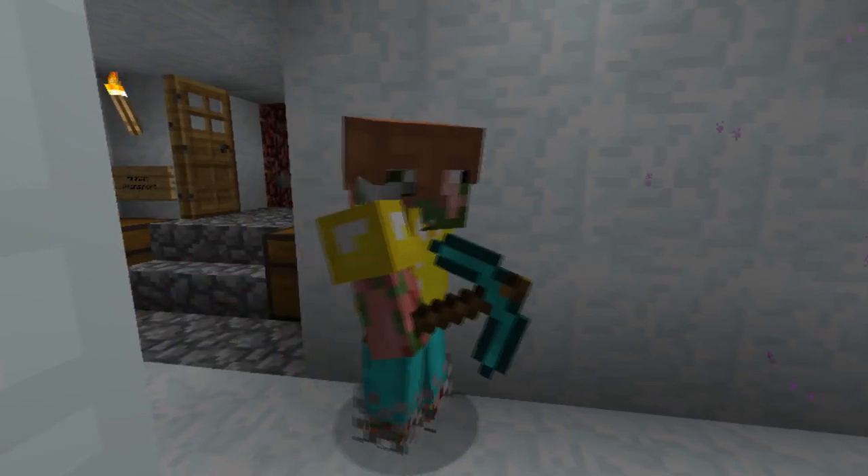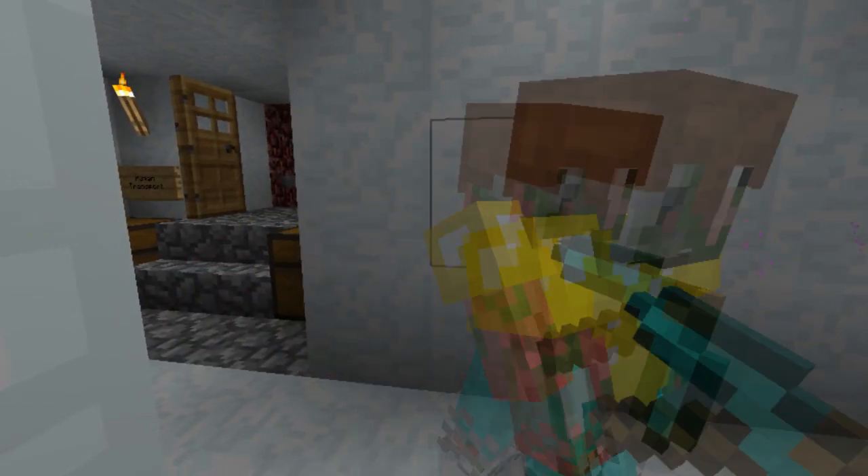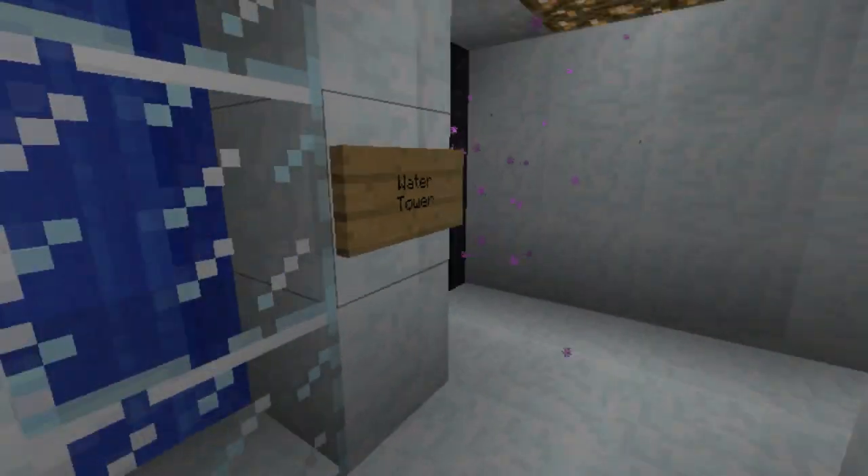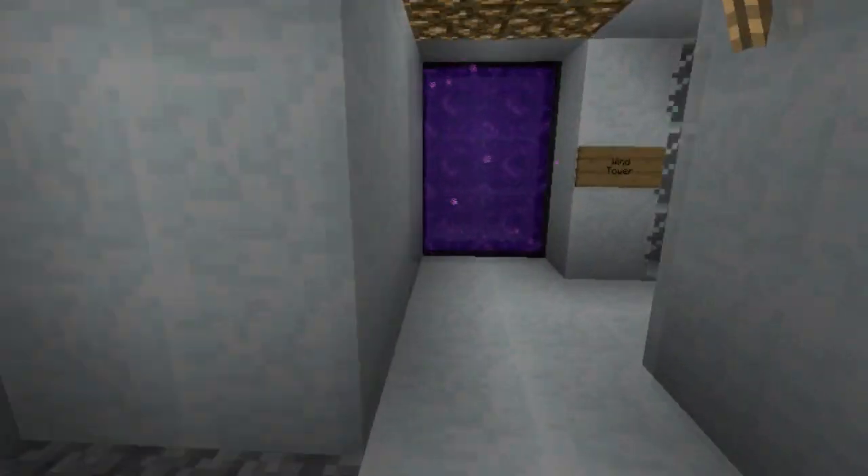Remember earlier in the video when I showed you all four towers? Well, these are all four towers right through here — Fire, Water, Wind, and Dirt towers.